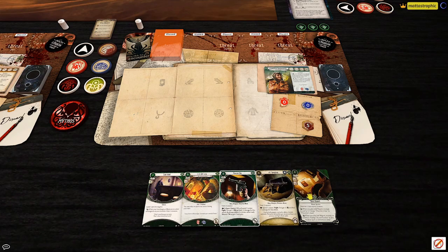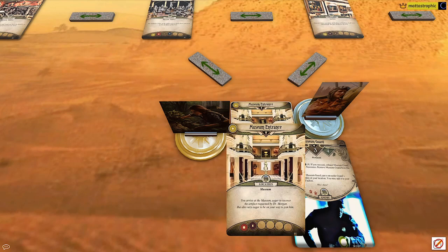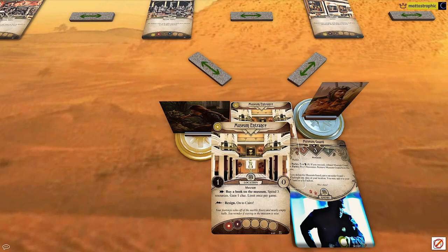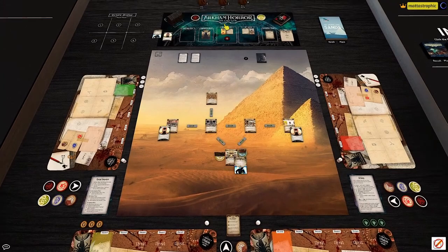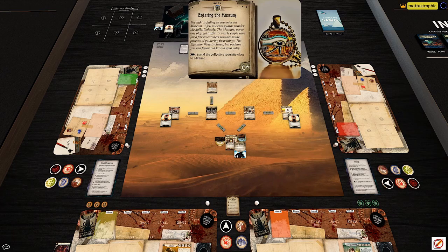We start at the museum entrance. It's one shroud, no clues. As an action you can buy a book on the museum — spend three resources to gain a clue, once per game. As a non-action you can sprint out the front door to Cairo. We have three doom until the guard probably loses aloof, and we need 12 clues. We're going to have to move pretty fast.